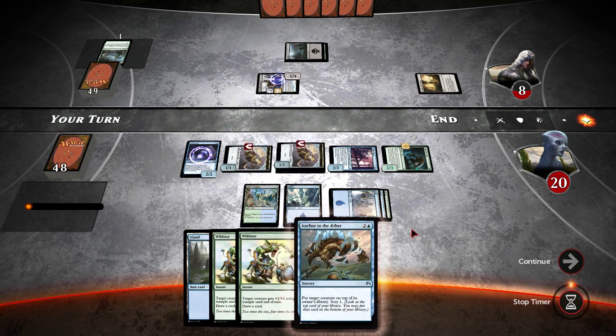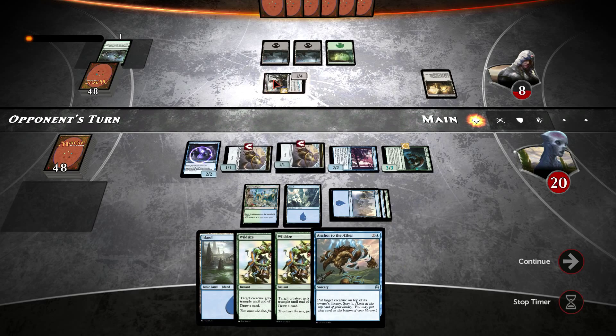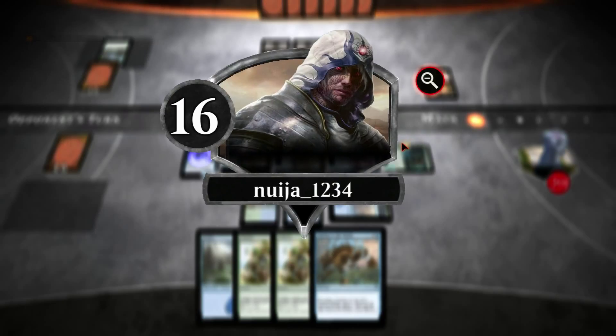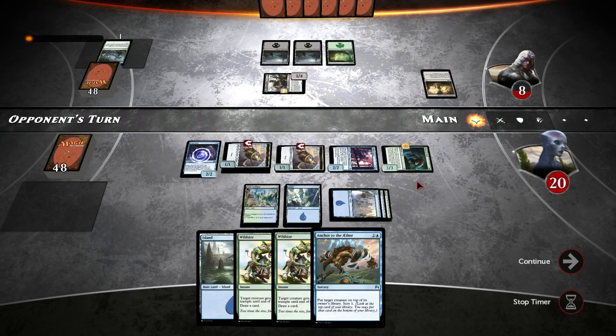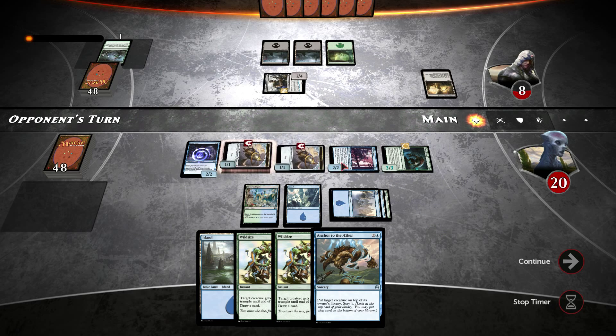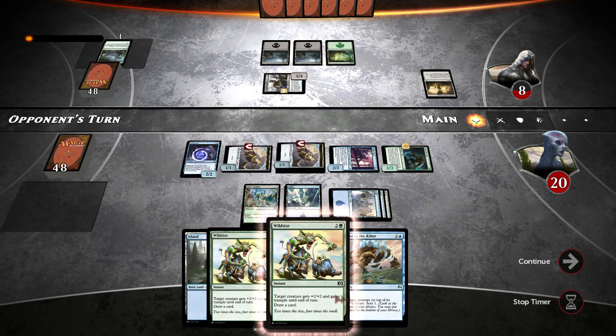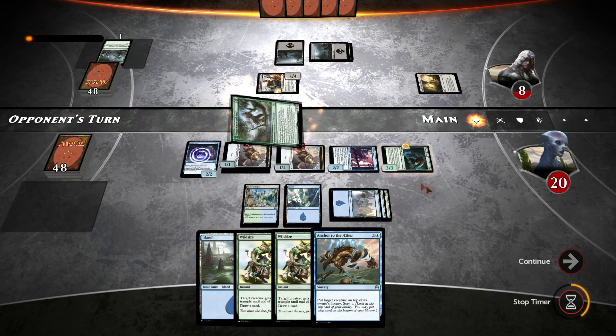We've gone down to eight already, so I think we've basically got Lethal on the board next turn. Three, five, six, seven, eight — yeah, we've got Lethal because we're just going to Anchor to the Aether that thing and then swing in for Lethal. Which is kind of hilarious that we've won this easily — I almost feel bad for him, but at the same time I don't because it means I get a nice easy win to finish off the episode. The first game was a battle of wits; this is just me stomping all over him with the perfect curve.